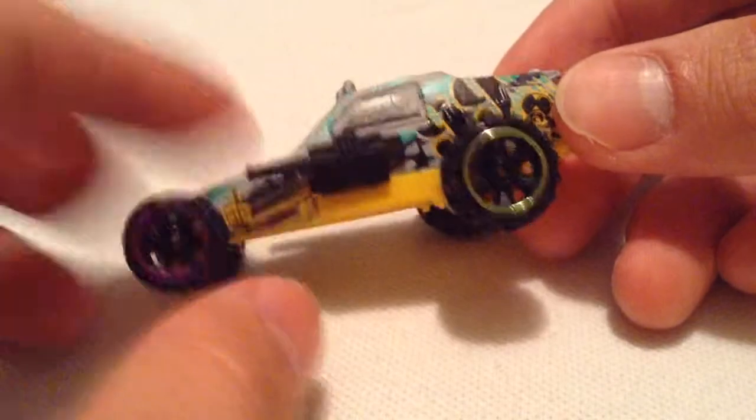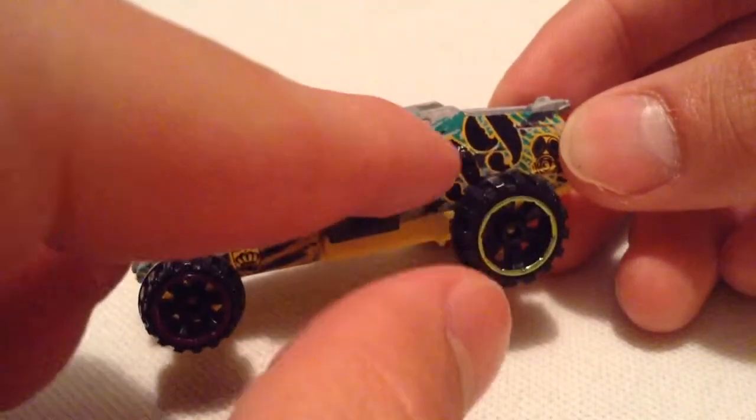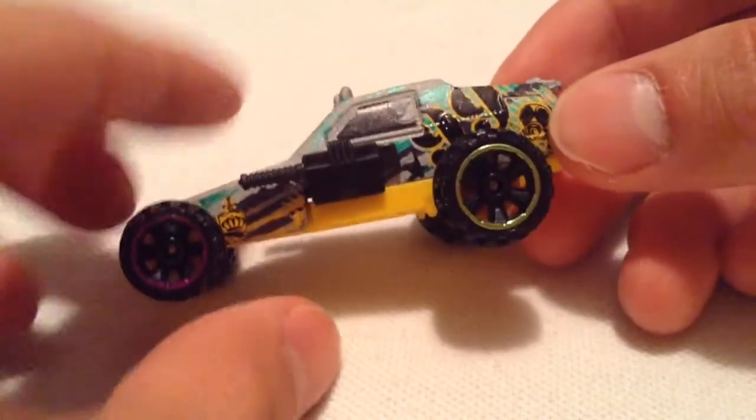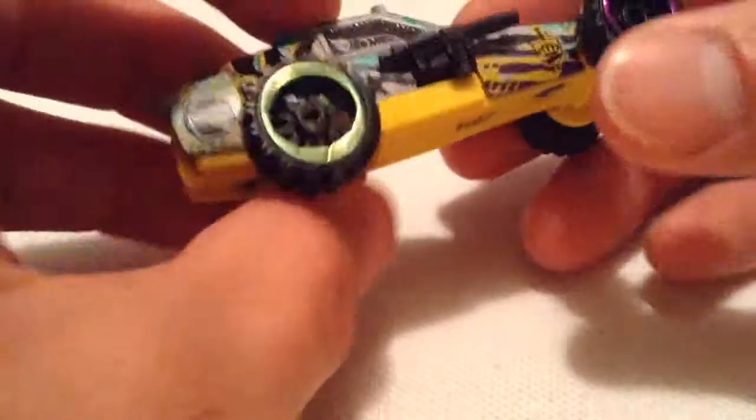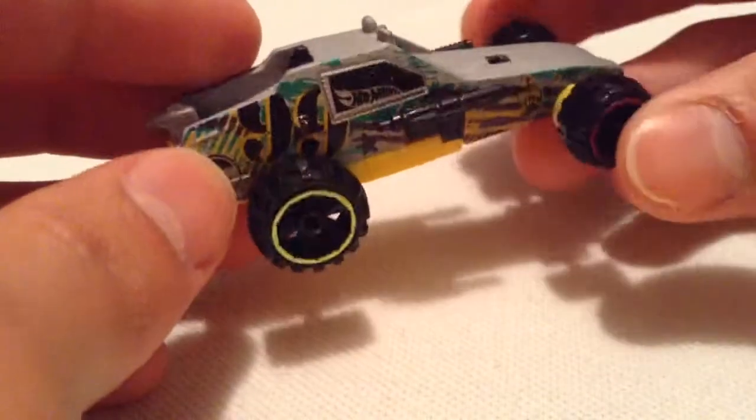Got 99 on it, no idea what that means. You can see the treasure hunt logo in the window there — it's only part of it, but it's there. Got a skull back there, but on the other side that's where the treasure hunt logo is. So you got a tampo on top of the tampo, I'm guessing.